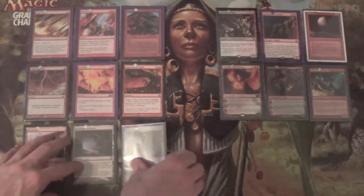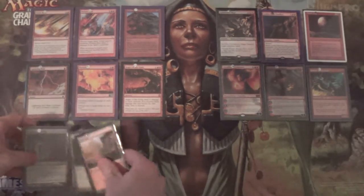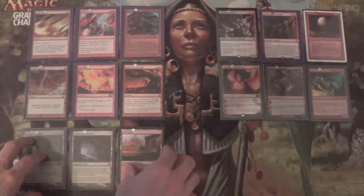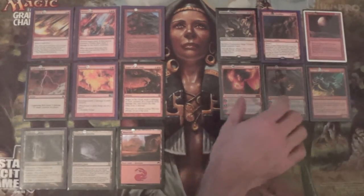So those are the cards that comprise the mainboard. Again, everything is a four-of except one Gemstone Caverns, 17 mountains, and one of each planeswalker.